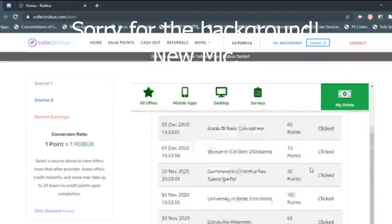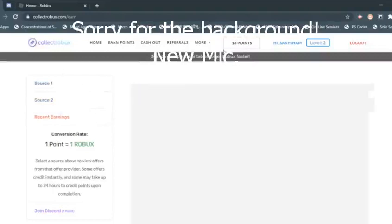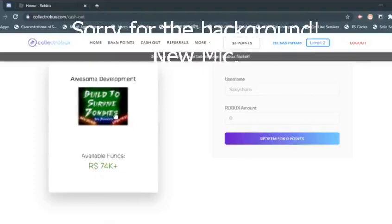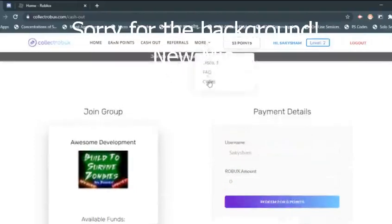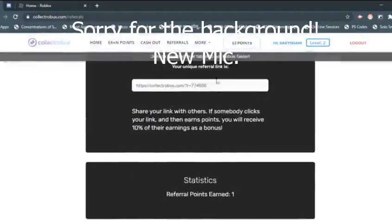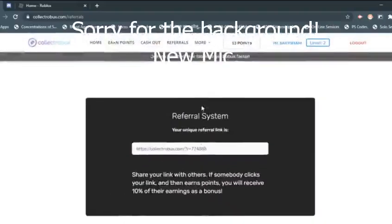You can check your points right here and see your recent earnings. When you have enough points to cash out, just click cash out — but you're gonna have to be in the group. You can also get codes; every single code gives one Robux. You can find the codes in their Discord. You can refer some friends — I'll have my referral link down below, so if you get 10 points I get 1 point.